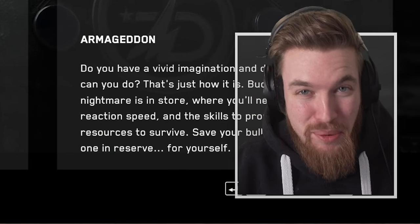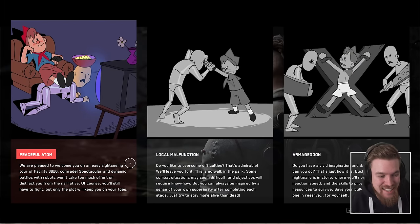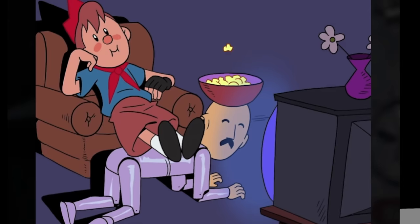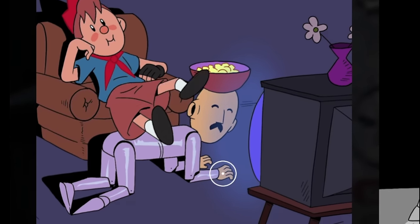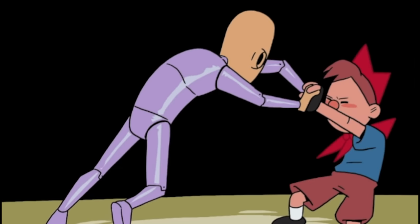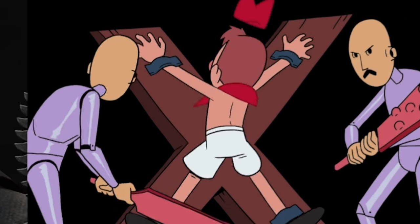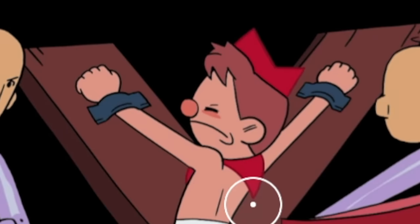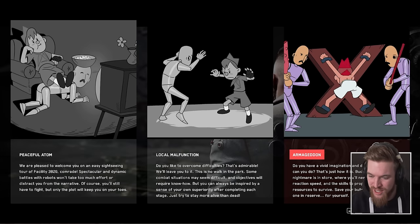The difficulty settings are impressive. Starting out we have Peaceful, described as a scenic tour of the facility — it shows you with your legs up on an enemy eating popcorn off their head. Then Normal difficulty is a balanced approach, and then Armageddon where you're literally getting spanked by the enemy. I like this character too — he's like a Vault Boy looking character, very inspired by Fallout, which I adore.